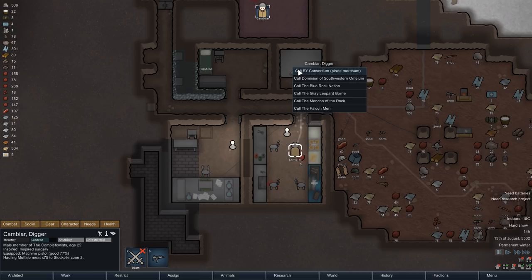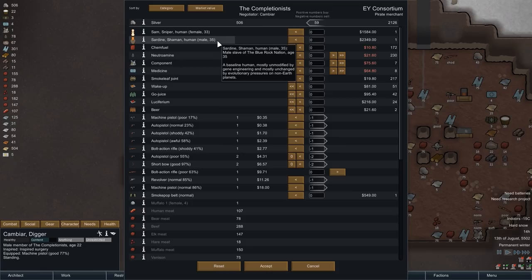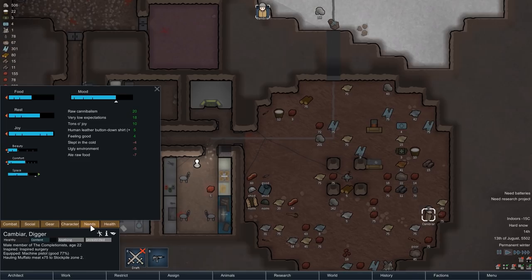This right here is a pirate merchant, meaning that he buys and sells a few more interesting things. However, we are once again limiting ourselves exclusively to selling. Buying a slave would definitely be tempting, but we currently do not have the funds to do so. So we're just selling a few unnecessary weapons here for a meager profit of 59 silver. And here we can now also see the effect of the button-down shirt kick in — Cambia's previous plus three mood bonus has changed into a plus five.